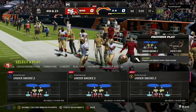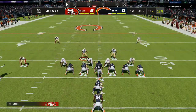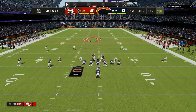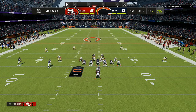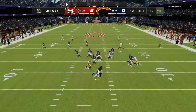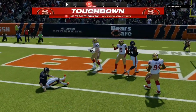We are using the under smoke two. I am showing you the play art. You want to pinch your entire team, crash your line outside, and blitz your user. As you can see, I am dropping the other guy back into a hook zone. As soon as the quarterback hikes the ball, I'm pushing left trigger and then speed bursting down the field, and we are getting sizzling, blazing heat to the quarterback every single time.